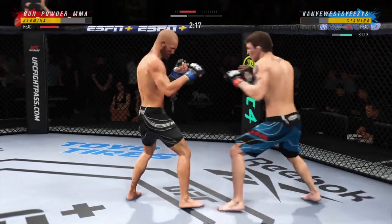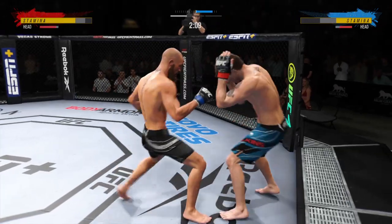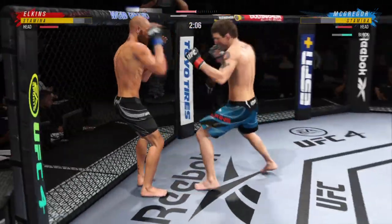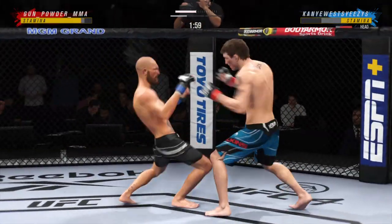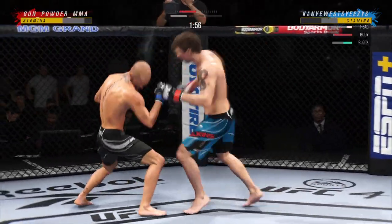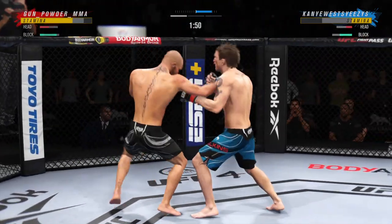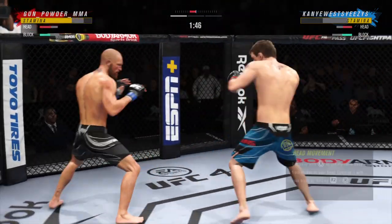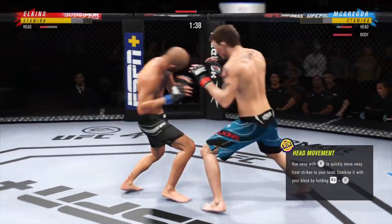DC, it didn't take him long to find his range here tonight, huh? His timing is on point. Nice punch lands. He tags him with the straight — nice job there by Elkins. Just opening up on him now, more strikes to the head. Just over 20 total strikes have now landed for Darren the Damage Elkins.